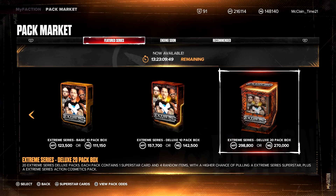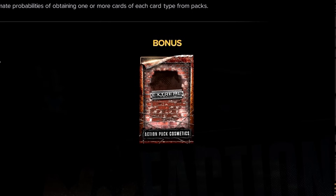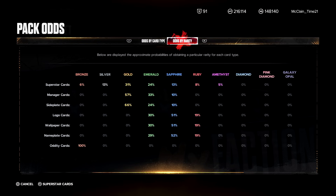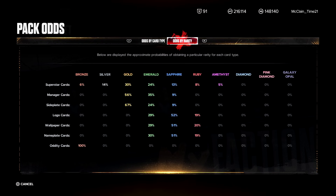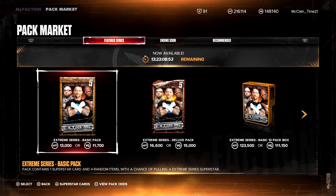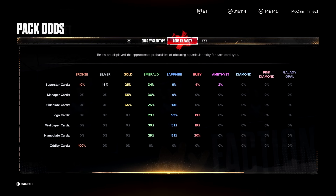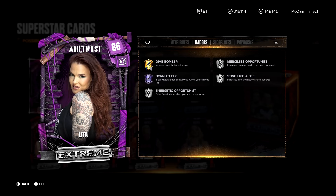It comes down for this one because there are no Persona cards. So 298,800 manufacture points or 270,000 virtual currency. You would get a bonus pack inside the 20-box — only obtainable there. Odds by rarity: 5% Amethyst, 8% Ruby, 13% Sapphire. An issue we've been seeing is the numbers not being consistent, but for this Deluxe Pack they are consistent across the board. For the basic pack it changes to 2% for an Amethyst, going up to 3% for the 10-box.